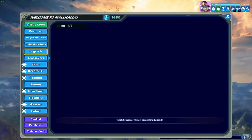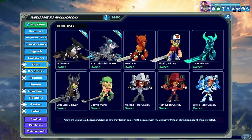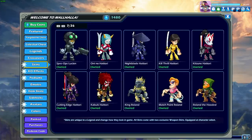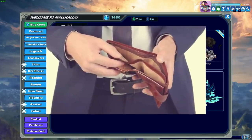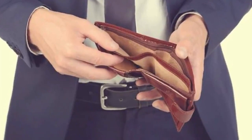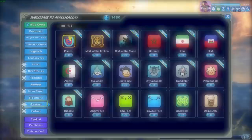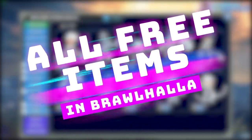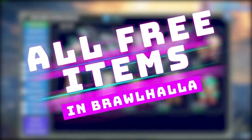So one quick look in Brawlhalla and you'll see that there are pretty much hundreds of premium things that you can buy. And there's nothing wrong with any of this. The game is free, and they need to make money to keep developing it to make it better, after all. But not everyone has money to buy things in Brawlhalla, so I thought I would make this video to bring to light some skins and items that you may not be aware of that are easy or fairly easy to acquire for free.